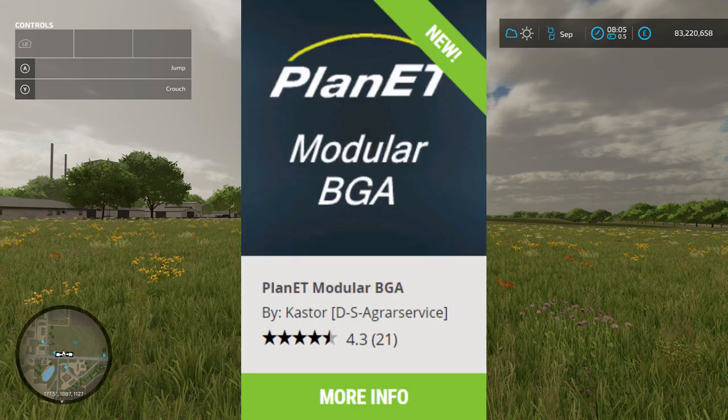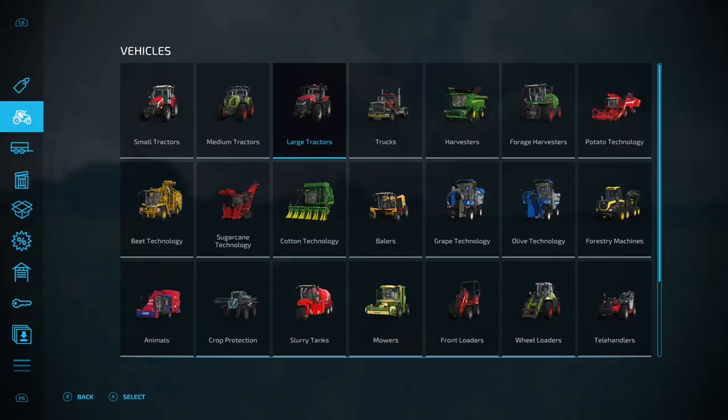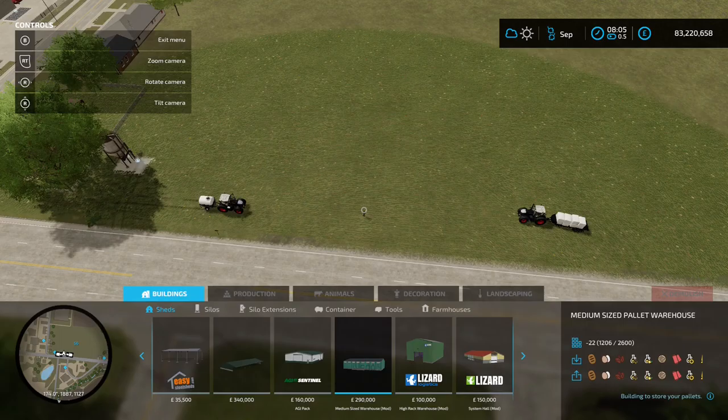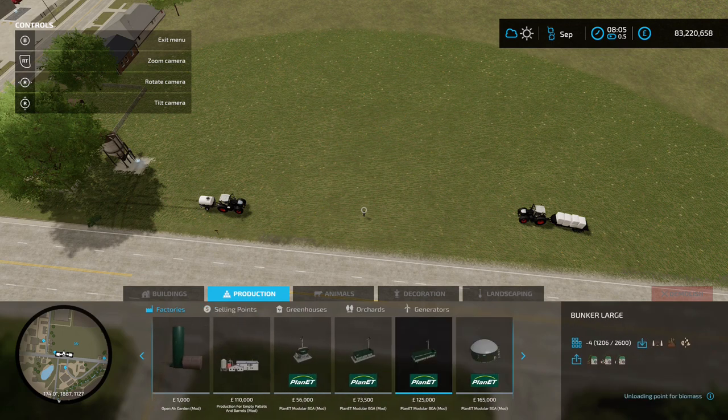We've got the Planet Modular BGA by Castor DS Agrar Service, and there's a lot to this pack, so we're going to take it separately and show you what it actually does. If we go into the construction menu and come down to productions and factories, the first three options are bunker small, bunker medium, and bunker large. You'll need to place one of these down to start it all off.